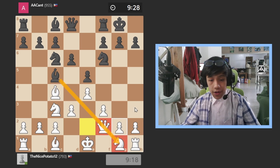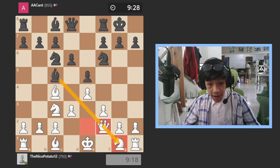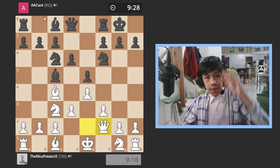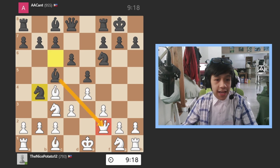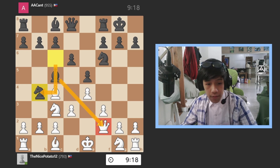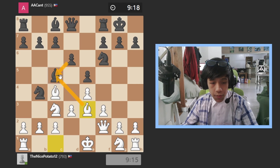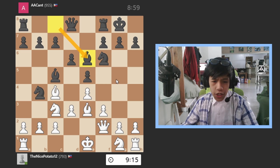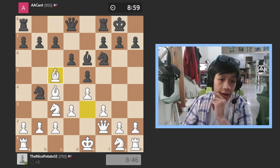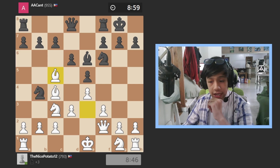I blundered my queen, and what does my 900-rated opponent do? He goes and moves the knight and does not take the queen! I still end up losing this game. I finally blocked my queen with a bishop to attack this and to double his pawn structure if I traded. Then comes bishop to e6 — let's move on to taking the bishop so that I'm attacking the knight. Maybe he should take, or go here attacking my bishop.